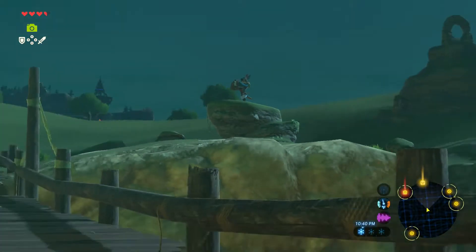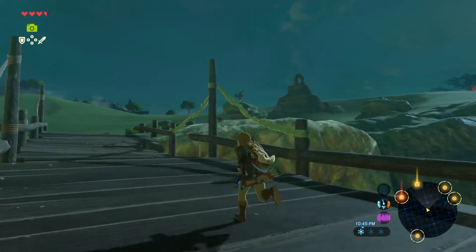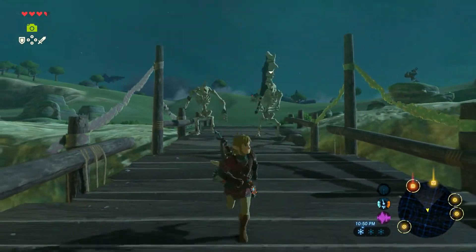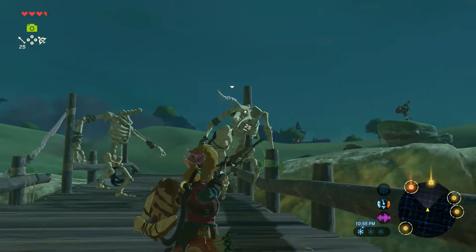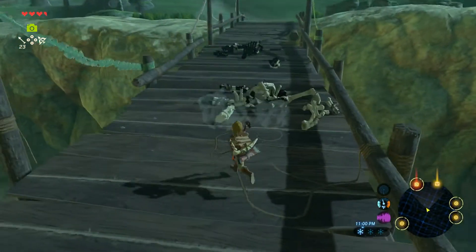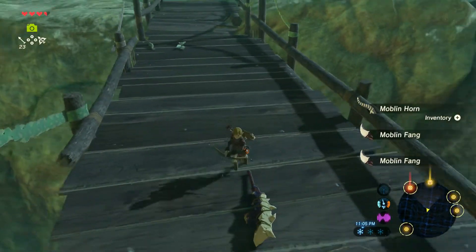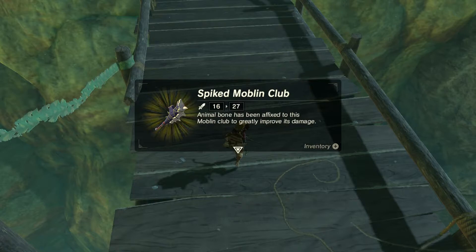Oh, a Rito is playing an accordion! I missed. You jerk! Spiked Moblin Club — woo-hoo! Animal bone has been affixed to this Moblin Club to greatly improve its damage: 16 to 27.